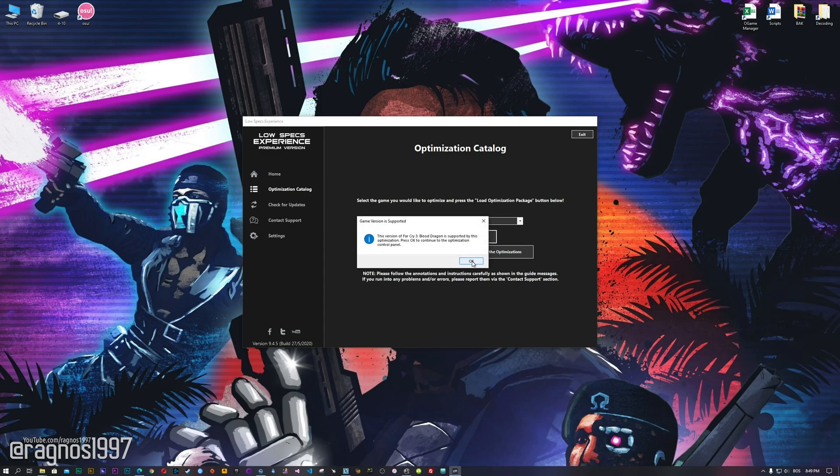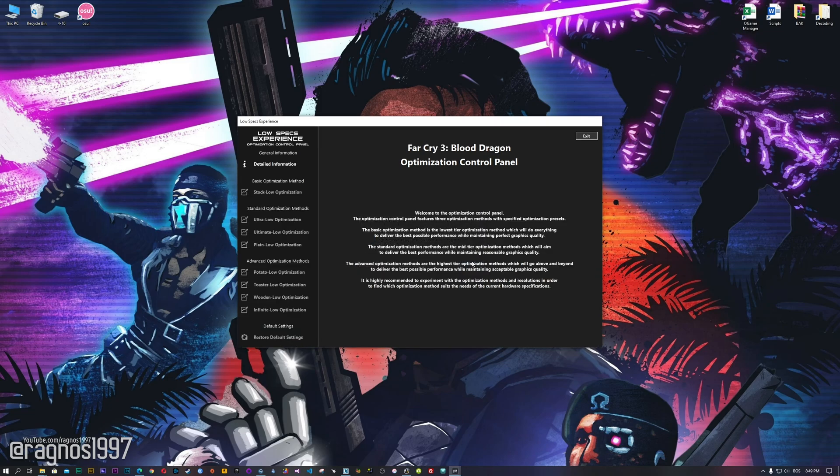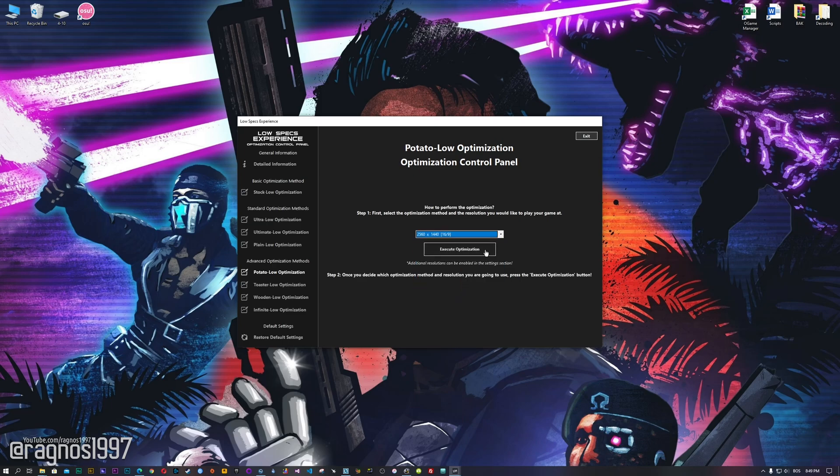Now, the Low Specs Experience will automatically check if your game is supported by this optimization. If it is, press OK and the optimization control panel will load. When the optimization control panel loads, simply select the method of optimization and resolution you would like to run your game on. This is something you will need to experiment on your own, in order to see what works for the system the best.